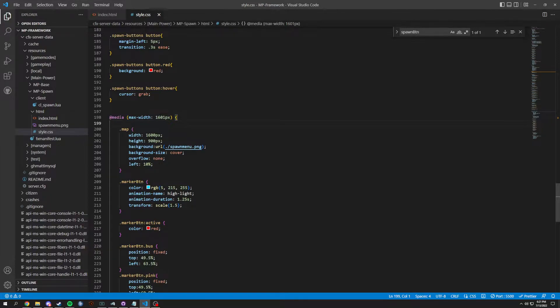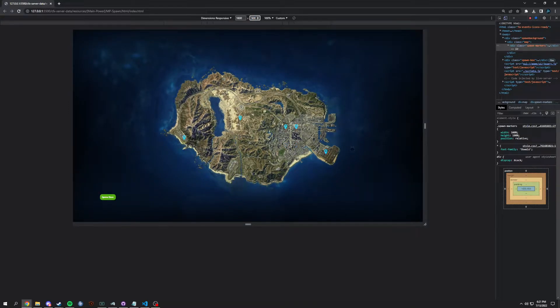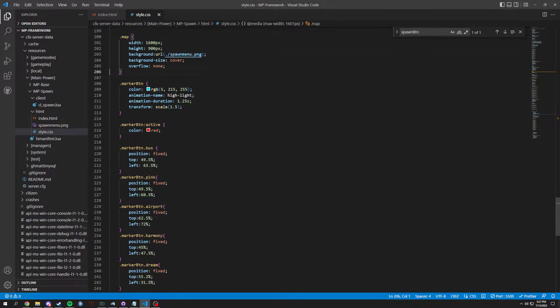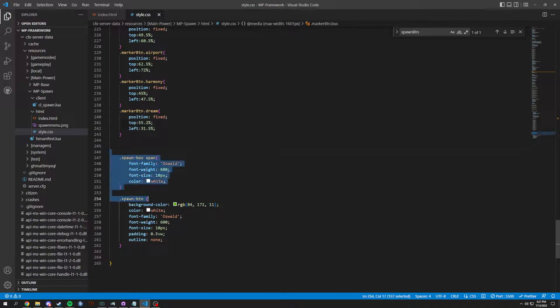What I ended up doing for 1600: if you're below 1920 it won't go to this, it will go to 1920, but if you're below this amount of pixels you will be in this. So we have the map set to width 1600 by 900, with background as cover, overflow none. We added the marker button - everything else is the same, you might just have to change these. Copy and paste them. And lastly our spawn box - we change the outline to none and change the font size according to our resolution.